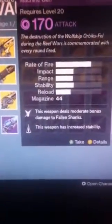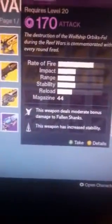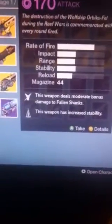Moving on to the machine gun — Chain of Orbix. This weapon deals moderate bonus damage to fallen Shanks. This weapon has increased stability.